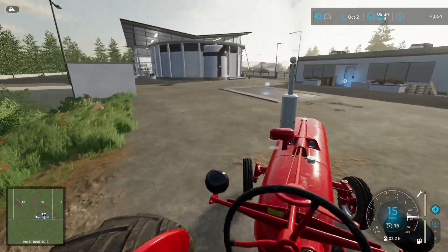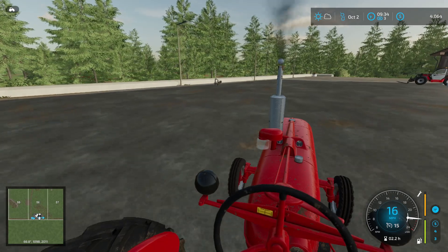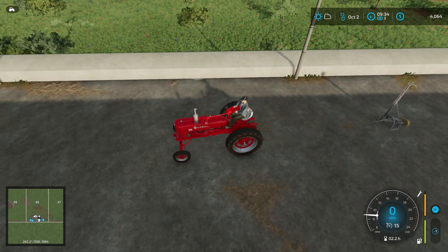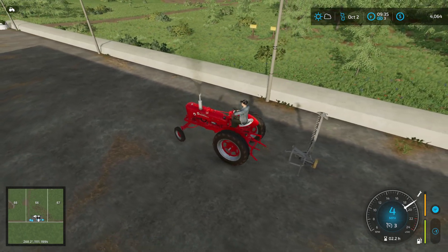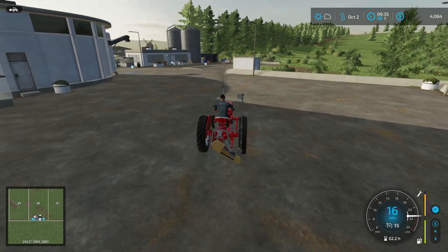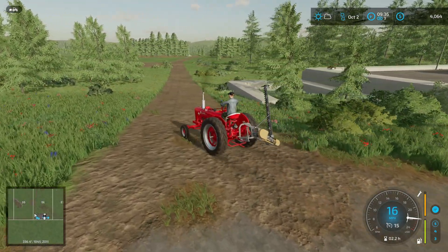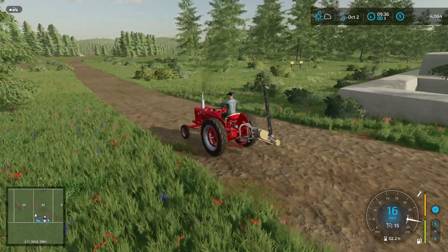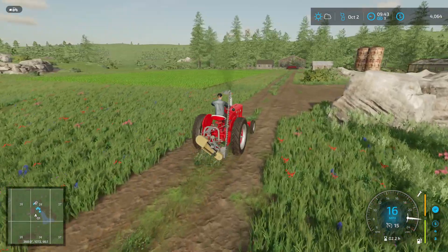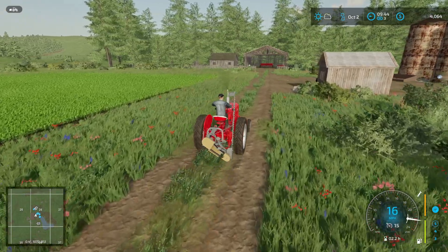Here we are pulling up to the store — you can see our nice new mower over there. Hopefully I'm pulling up to the right side. I should have got it red since we have the red trailer — why not have a red mower? But that probably would have cost more. A lot of paint jobs cost extra, and right now 200 bucks on paint just ain't worth it.